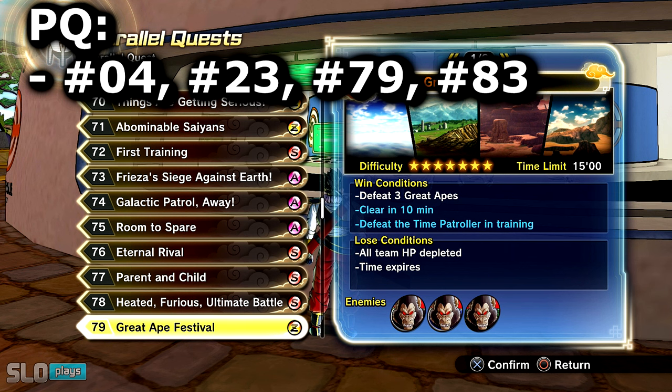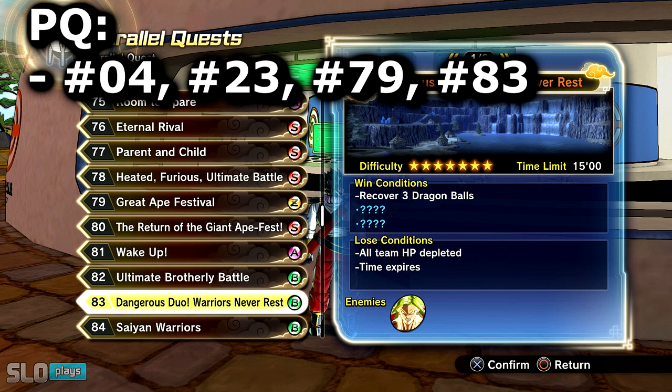Number 83 — Dangerous Duo: Warriors Never Rest — is by far the easiest and quickest one in my opinion. You basically just collect the Dragon Balls. You don't even really have to fight Broly or anything — just recover three Dragon Balls, not even all seven, just three of them, and then you're good to go. It just goes by really fast.